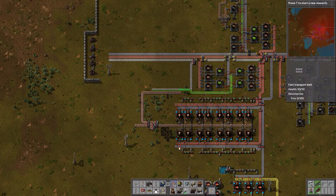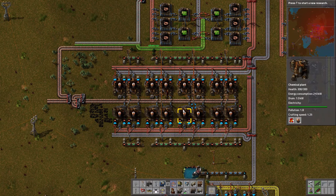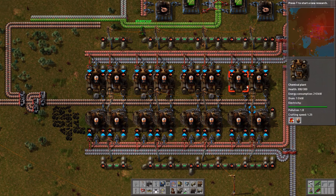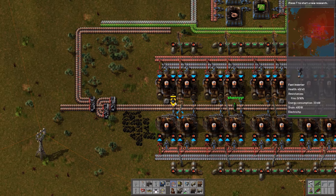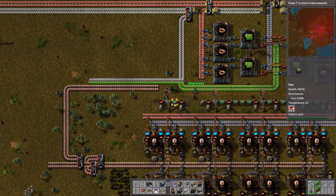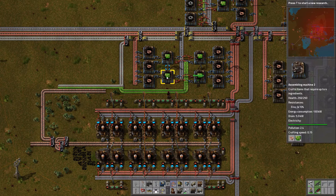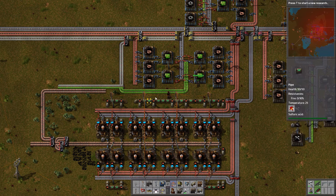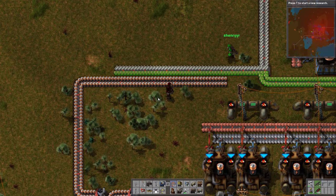Between episodes, we've expanded our battery production quite a lot — actually doubled it, because we anticipate going through a lot of batteries once we get further in technology. Ahead of this episode, we've also set up a mirrored green circuit production line so that we've got all of the necessary components for lasers.